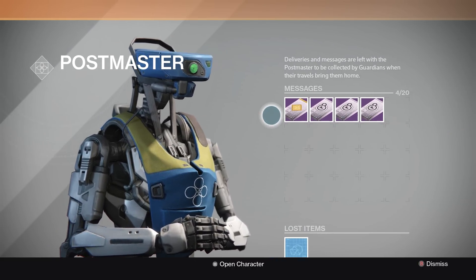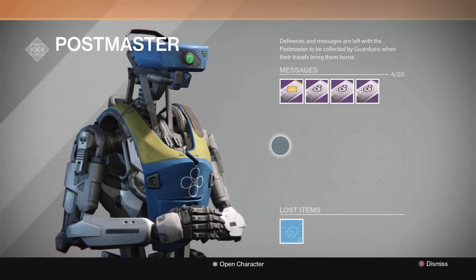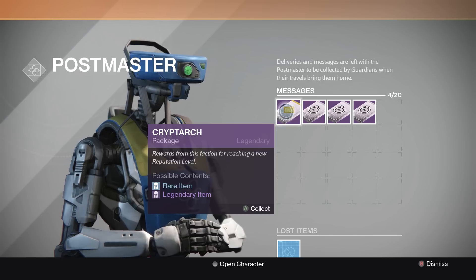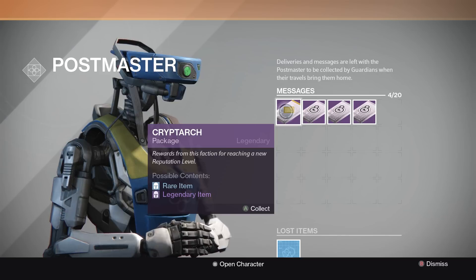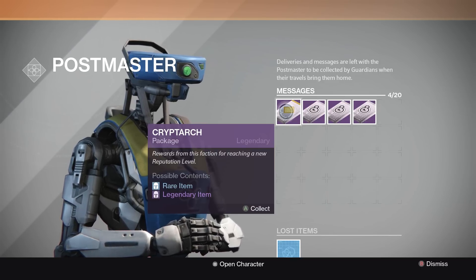Anyway guys, if you don't know the routine by now, we check in on the Postmaster every so often, see what packages I have here, and I do a little unboxing. So I'm going to start off with this Crypt Dark package. Also got three Dead Orbit packages right there. I'm hoping that maybe I'll get two out of the four Shaders that I don't have at the moment. I've already got Revenant and Bittersteel — I just need to get the other two and also the Dead Orbit ship. That would be absolutely beautiful. Without further ado, let's do the Crypt Dark package.